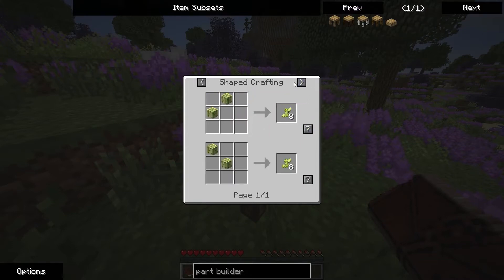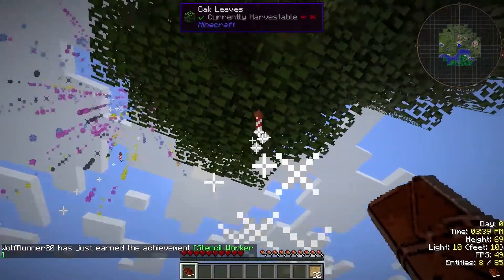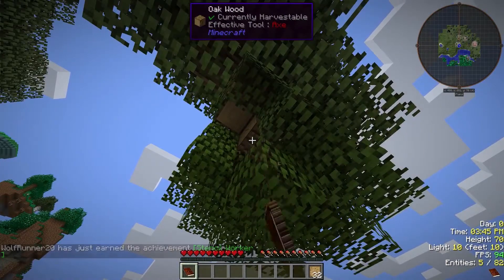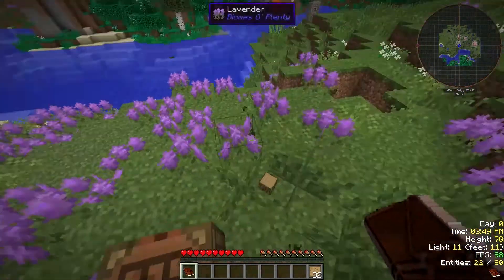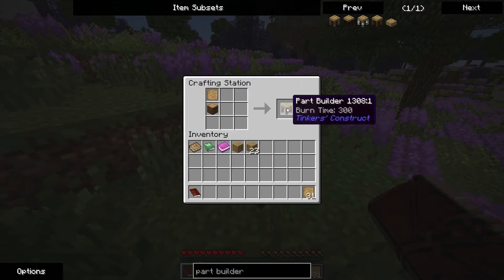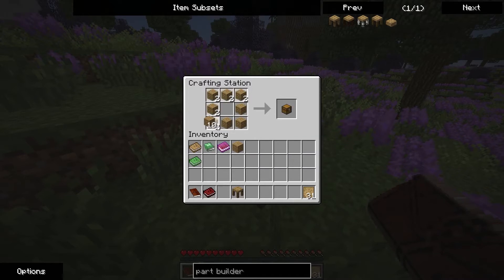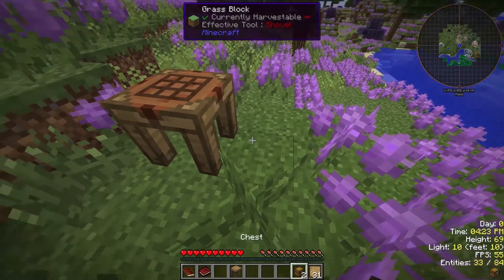Part builder — if I hold shift and click the question mark here, it brings up out of my inventory the items I have, and all I have to do is click that. And what we get is Tinker's Weaponry — nice! I'm going to build a double chest for all of my random garbage.